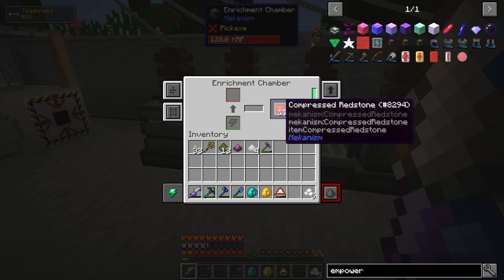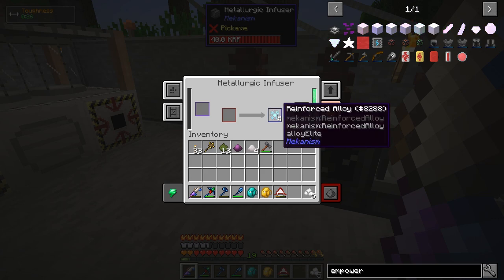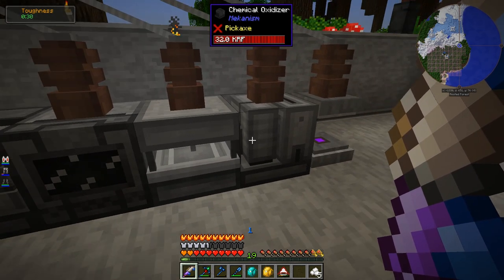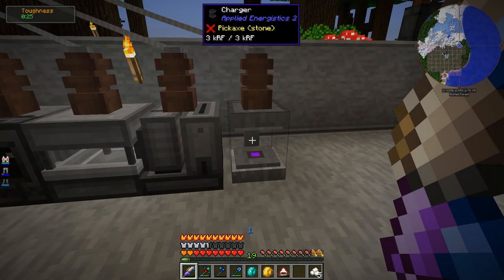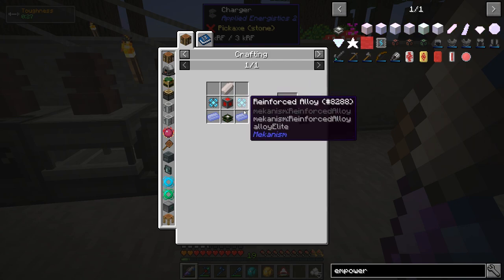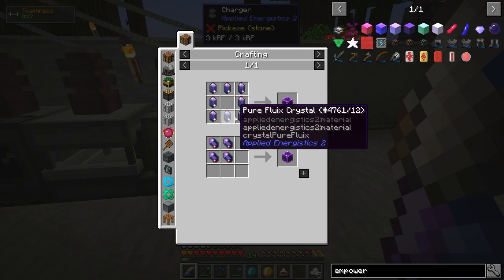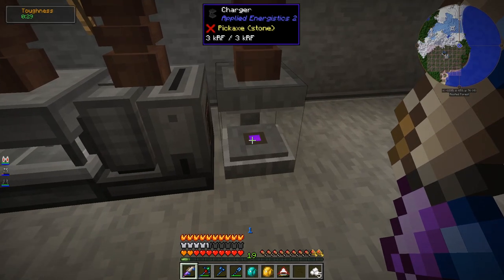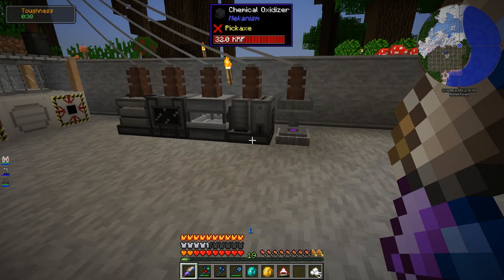The Enrichment Chamber was for the Compressed Redstone. I made tons of stuff with the Metallurgic Infuser, including Reinforced Alloy. The Chemical Crystallizers and Oxidizers are going to be used this episode to make the Dilithium Crystal. The Charger was to make a Simple Power Cell, which needed a Fluix Block. To make Fluix Block I needed Fluix Crystals, and to make Fluix Crystals I needed Charged Certus Quartz — so I put them in the Charger. Lots and lots of crafting.